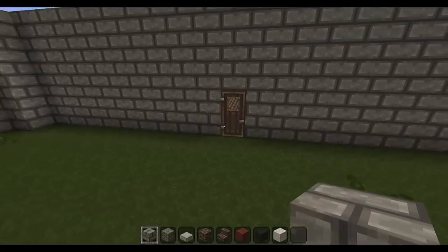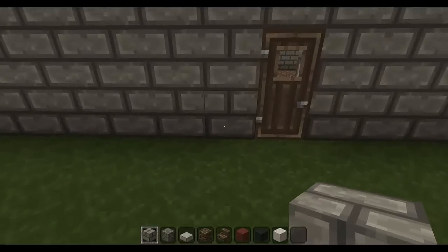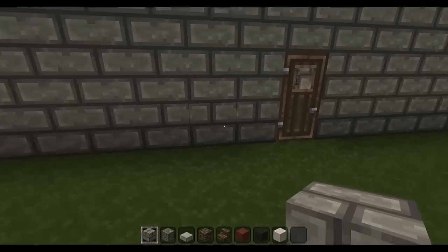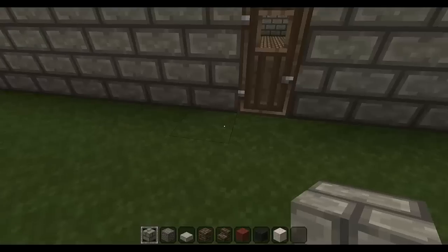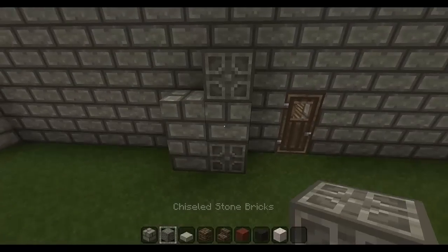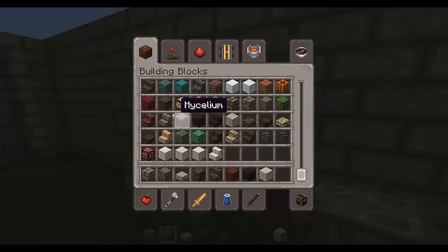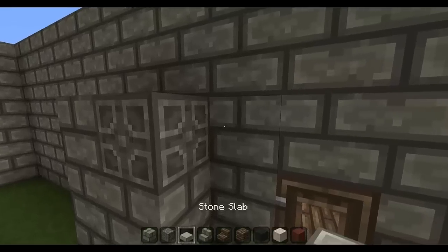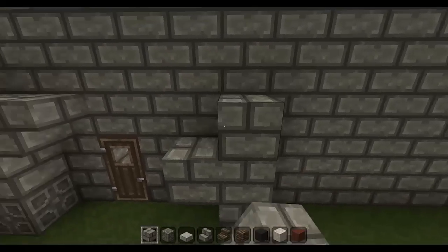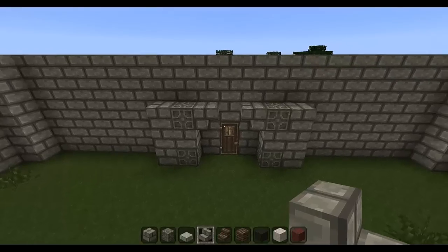I guess we can start with the gatehouse on the front, because this looks pretty horrible, right? You don't want that. I've designed my own gatehouse and it's kind of funky looking, but it looks fine once you put it all together. You have your door, and it has one block on either side of it. Then you're putting a chiseled stone brick down, regular bricks, chiseled stone brick. I need stone bricks — stairs upside down here. And that's the starting of the one pillar, and it's exactly the same on the other side.